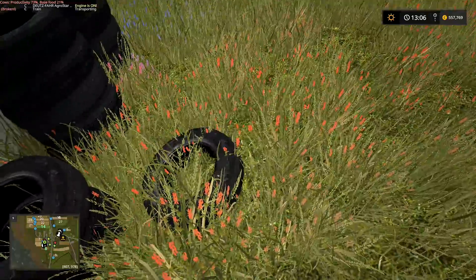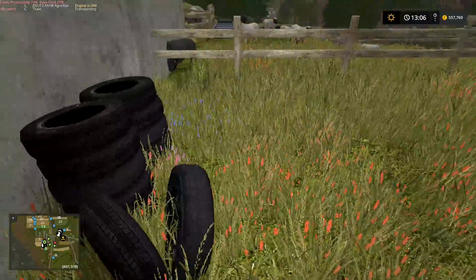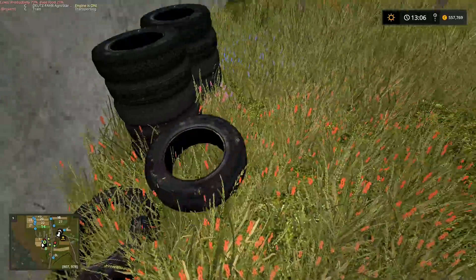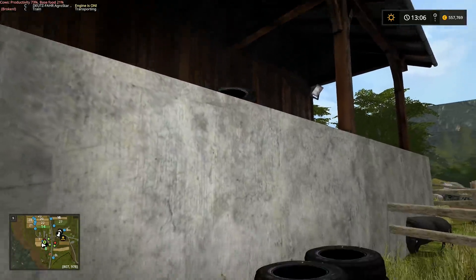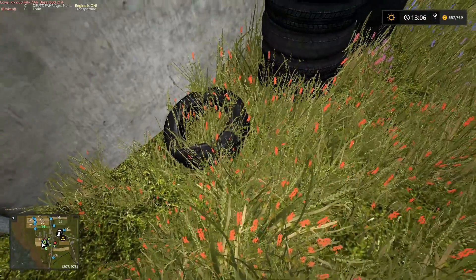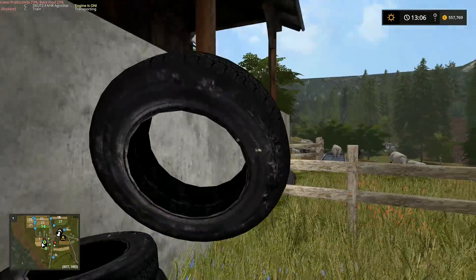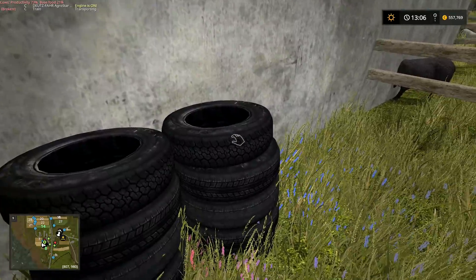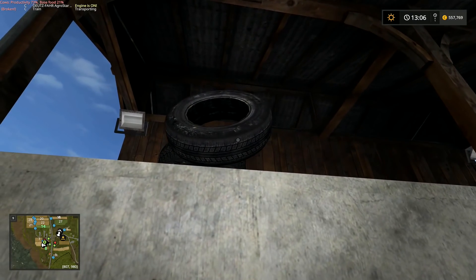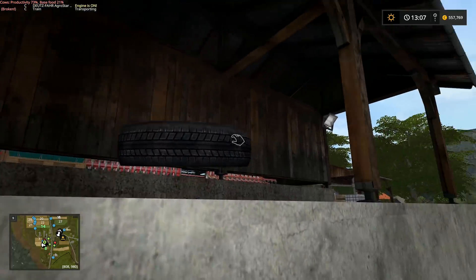I never know where farmers actually get their tires from — I assume they just go to the local scrap man and say they want some tires for the silage clamp. Occasionally the scrap man will say they're a pound each and the farmer just goes up the road and finds someone else, because the scrap merchant has to pay an absolute fortune to get rid of tires — so if he's going to try and be greedy, the farmer isn't going to help him out.